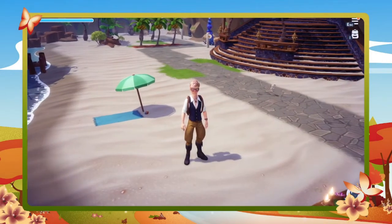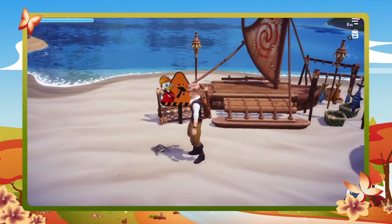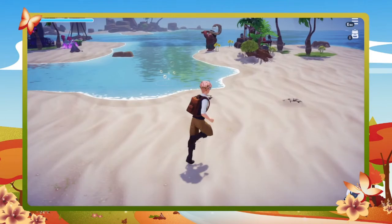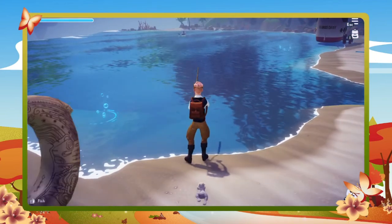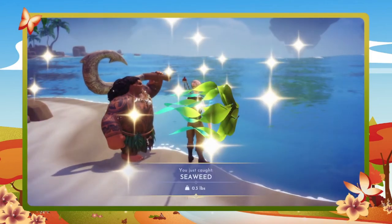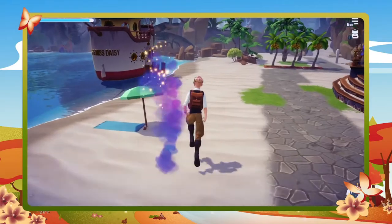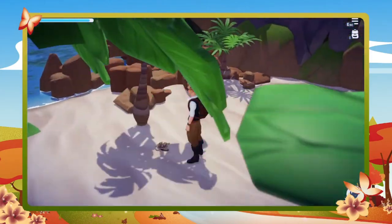Our next critter is going to be the sea turtle, found at Dazzle Beach. You're going to walk up to it and it's going to hide in its shell — they're shy. You're going to give them time to come out of their shell. This is feeding them seaweed, which is their favorite food. The trick for fishing up seaweed is to grab your fishing rod in a non-fishing-hole spot and reel in — you can get seaweed just that easy. Bring your fishing buddy with you because they have the opportunity to provide you extras, so in one fishing loop you can get the seaweed you need for both turtles.